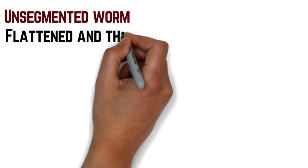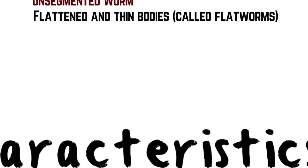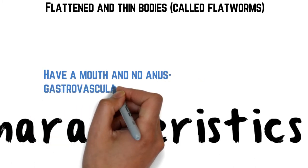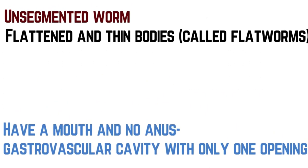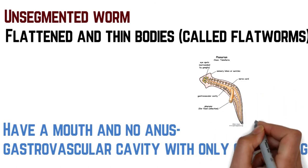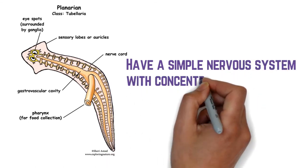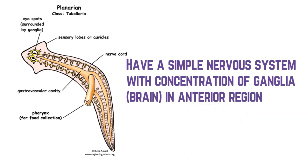Seperti yang saya cakap tadi, dia berbentuk seperti kuey teow — flatworm, flatten and thin bodies. Have a mouth and no anus. Ada mulut tapi tidak ada lubang punggung, di mana gastrovascular cavity hanya ada one opening. Dia ada simple nerve system with a concentration of ganglia brain in the anterior region, iaitu dekat bahagian atas. Dia berfungsi sebagai parasit, carnivores dan scavengers.